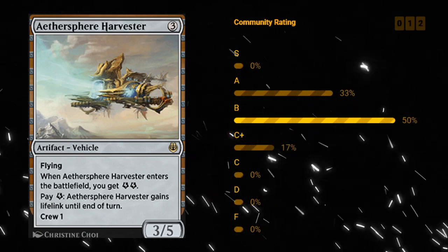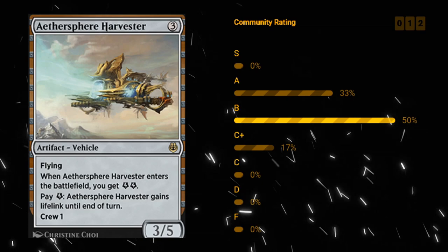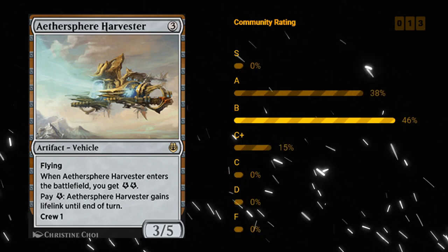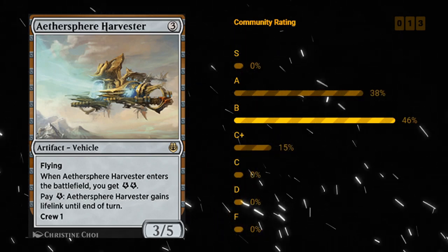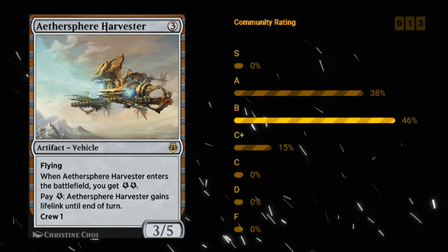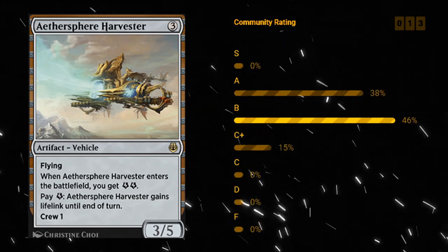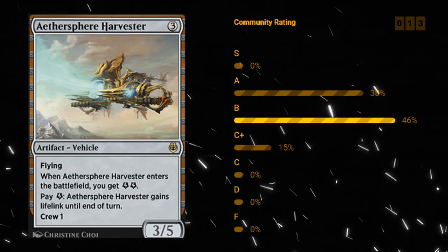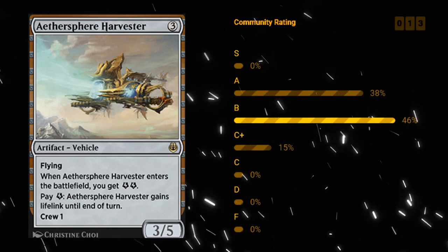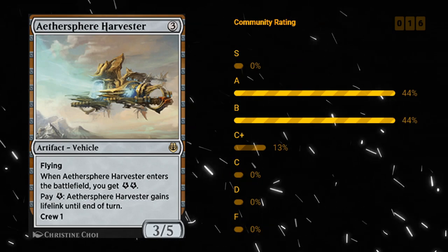Harvester is a 3/5 and when it enters the battlefield you get two energy. Energy counters are kind of like poison counters — they're given to a player and in Kaladesh there's no real way for the opponent to interact with your energy counters. We can pay one energy and the Harvester gains lifelink until end of turn, making it very difficult to race. The crew cost is incredibly low so almost any creature can crew the Harvester. Harvester definitely gets an A rating — a very powerful card that goes into any deck and is a perfect first pick.